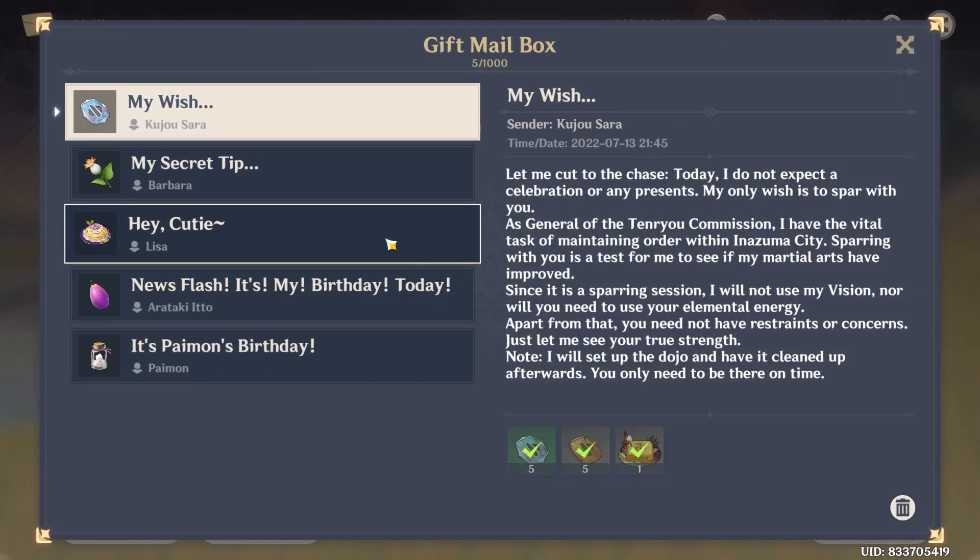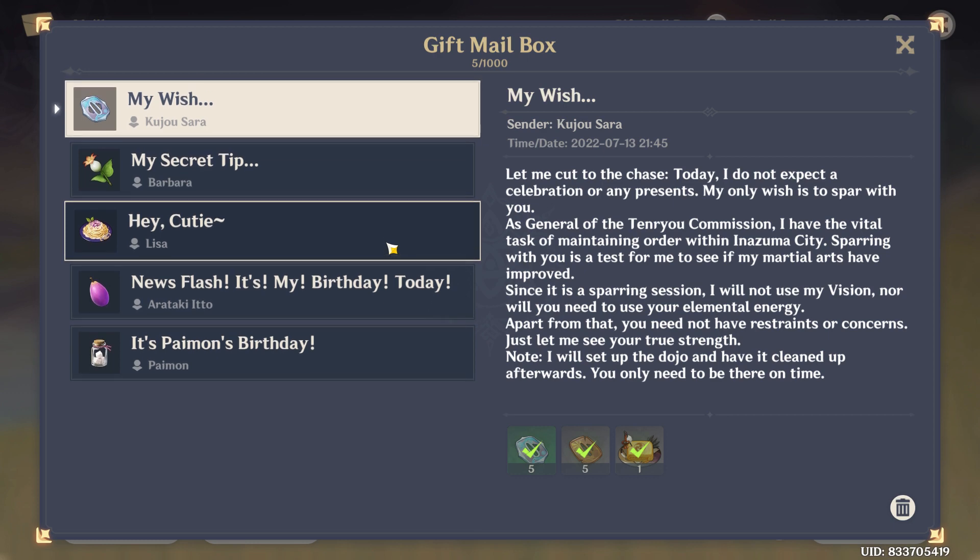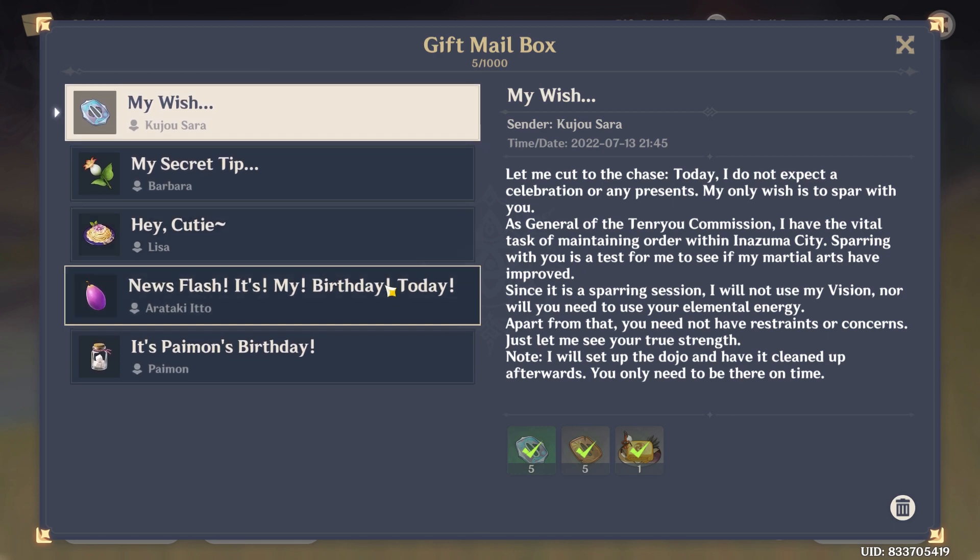As you click Mail, look at the right tab for the option right here — Gift Mail Box — and just click on it. As you can see, your gift mail box has been opened, so if you have received any gifts, they will be right here.